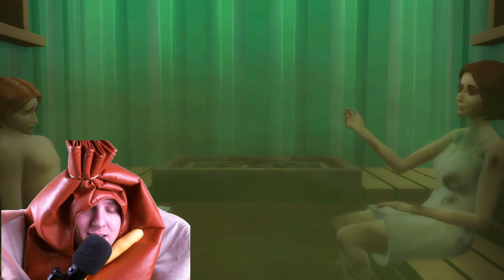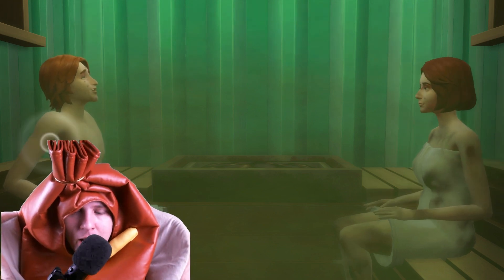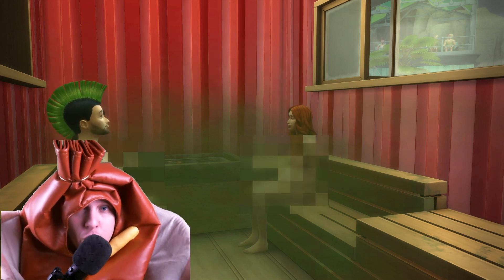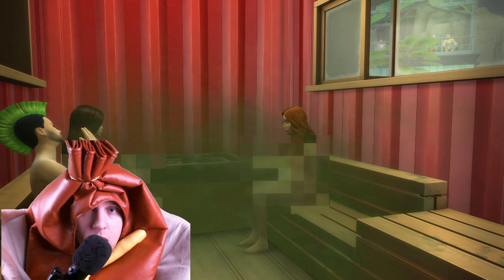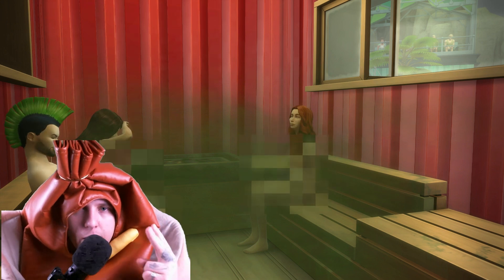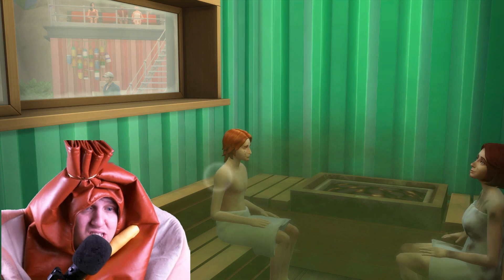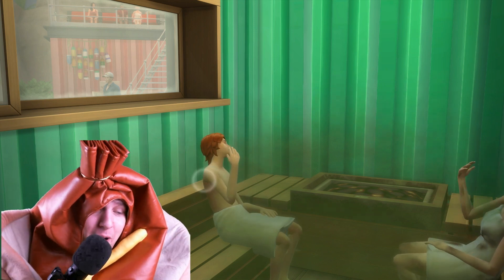Honestly, the red sauna looks pretty lit. You have Jenna naked — she did that on her original season — you got Nina naked because she's a wild child, you got Nervous Subject naked. It looks like a party in there, they're kind of laughing and kicking. Meanwhile, in the green sauna, you got Irwin and Eliza, and Eliza's already pissed herself. I think I would kind of get along with the red tribe a little bit more — they have a bit more personality types that I'm into.